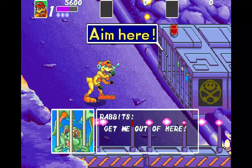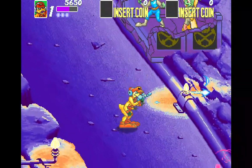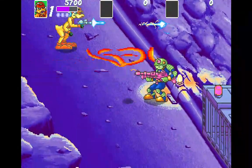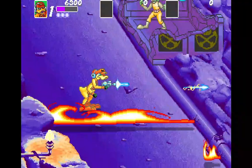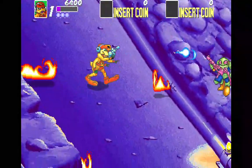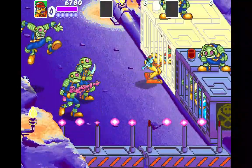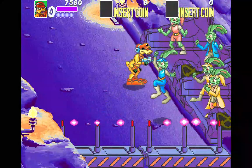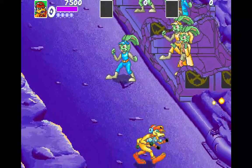Actually I lost a life, after the power up. So aim here. Rabbits — get me out of here. Look at that, freeing up the animals! I've got one more life left. Let's use them. Free bunnies — you are free! They can no longer test makeup on you. You gotta help the others too. Don't worry, the duck will do what he can with one credit.